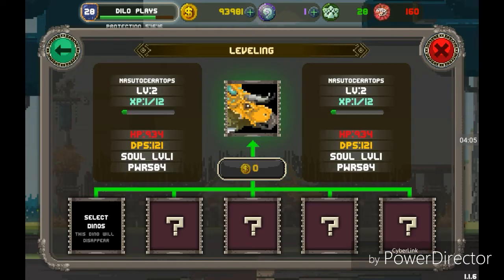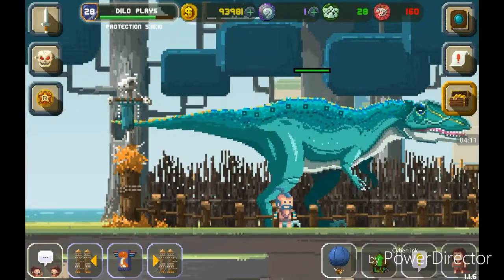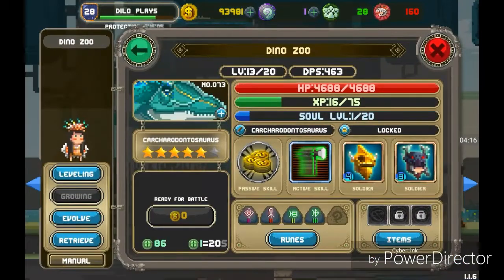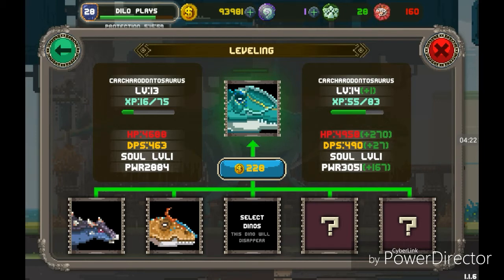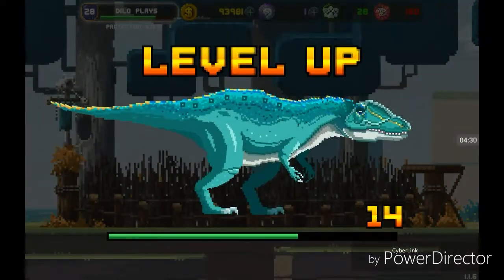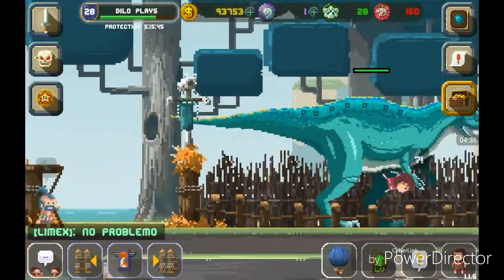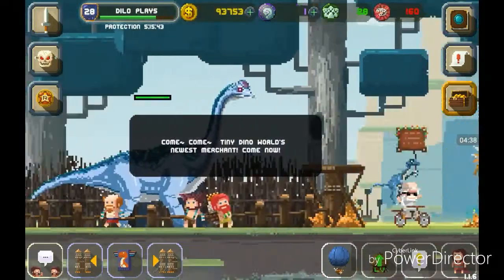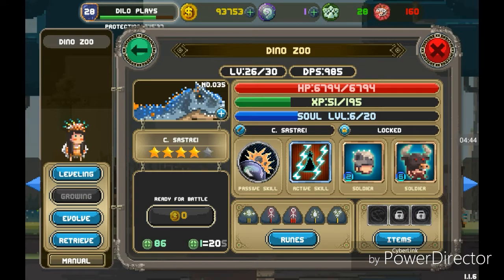You look pretty cool, Nosoceratops — you're going to be a good addition. No leveling yet... should I do this on you? I think I might. What level do you get to? One more higher level, and you get more HP. That's the point — more HP and a little bit more damage.